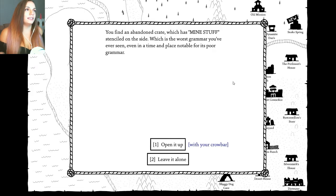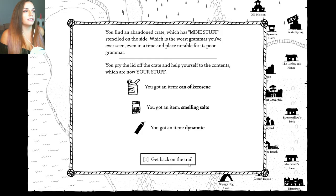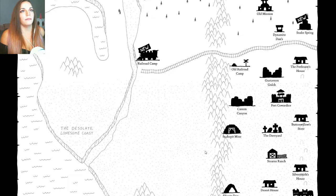You find an abandoned crate which has 'mine stuff' stenciled on the side, which is the worst grammar you've ever seen, even if you've been in a time that plays noble for its awful grammar. Inside: perseids, snowman salts, and dynamite.